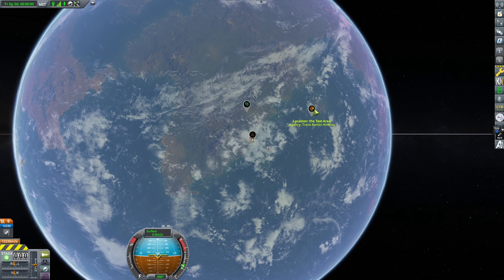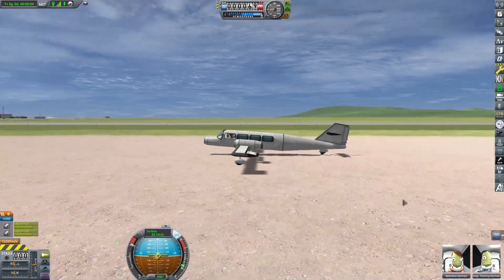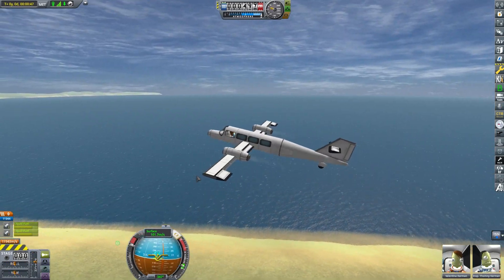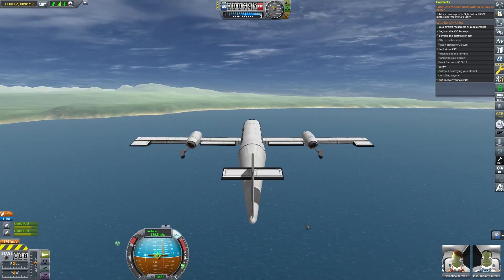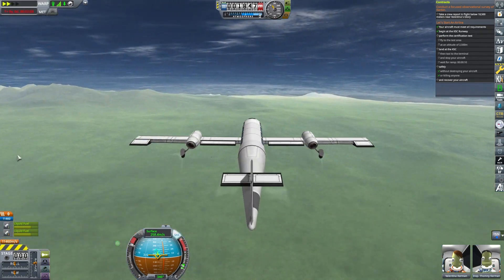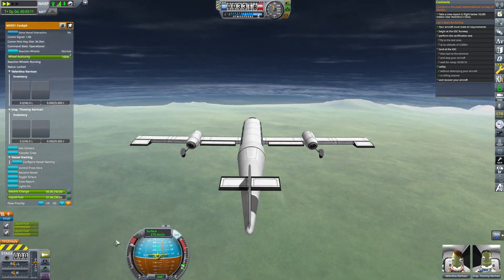That would probably have sounded better in a different accent. Okay Val, here is your flight plan. We need you to fly north to the survey location and take a crew report below 18,000 meters. Then fly east to the test area. Let's look sharp out there — everything is being graded and the entire trip is being recorded. Please watch what you say over the comms.